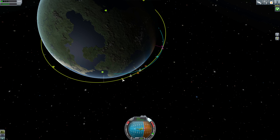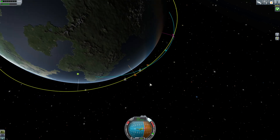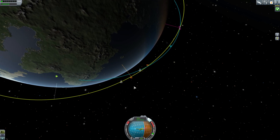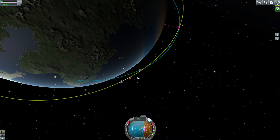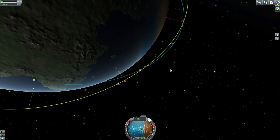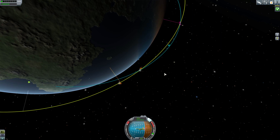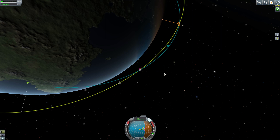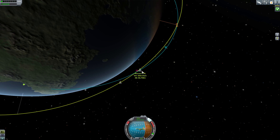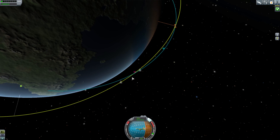His orbit is at 80,000 meters and I'm at 71,000 meters. On this intercept I came ahead of him, meaning he's behind me. I don't want to be going faster than him — it's like real life: if you're going faster than the guy behind you, he's never going to catch up. Your orbits determine your speed on all bodies. The lower your orbit, the faster you'll be going; the higher the orbit, the slower you'll be going. He's at 80,000 — I want him to catch up to me, so I want to be above him.